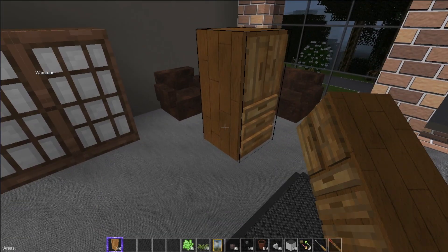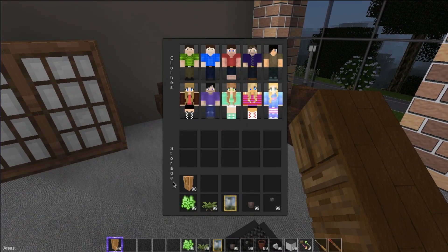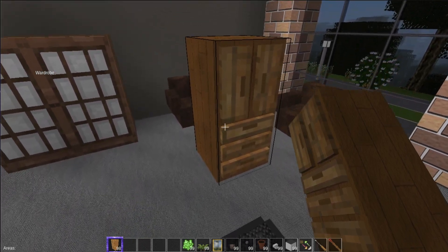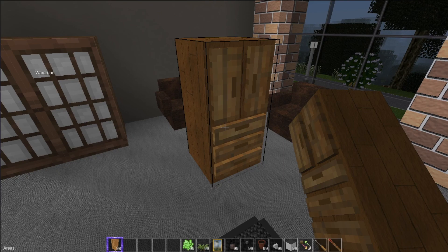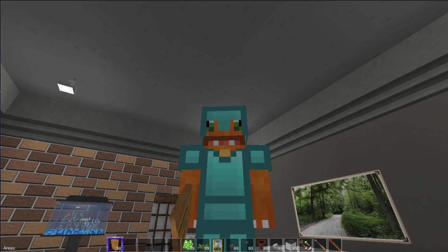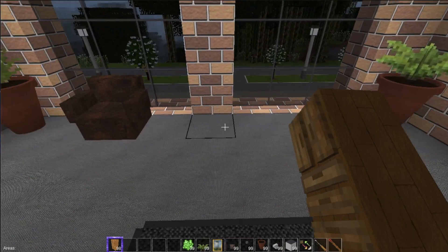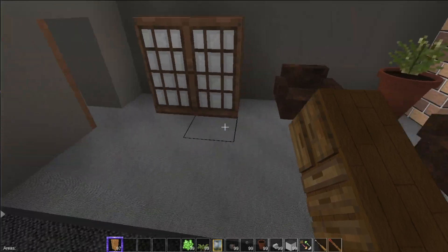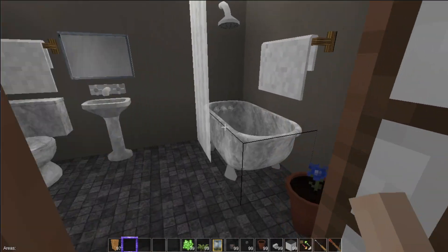I'd like to change the wood on the wardrobe — you can if you get adventurous and go into the code. It's using the default wood texture, but it shouldn't be too hard to change. When you right-click on it, you can put stuff in there and change your wardrobe. It only takes up one space. Let's continue on to the bathroom.